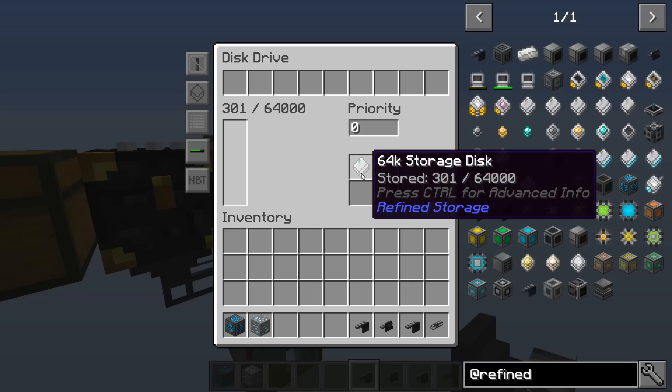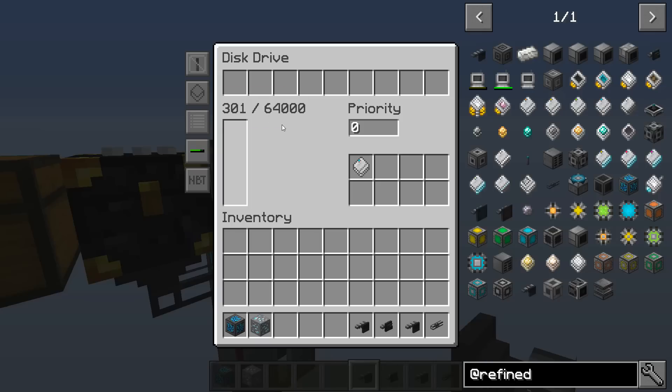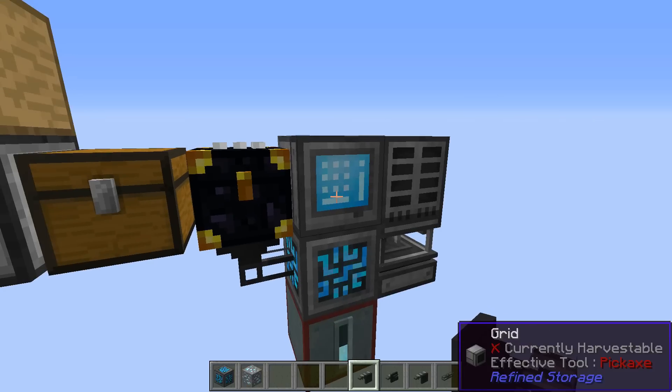If we take a look at the disk here — 301 items. And it really doesn't matter what the items are. This storage count is for the total number. So if I had 64,000 stone blocks in here, it wouldn't care. Or whether I had 64,000 individual different things — it doesn't matter as long as the total count is within whatever the drive will hold.